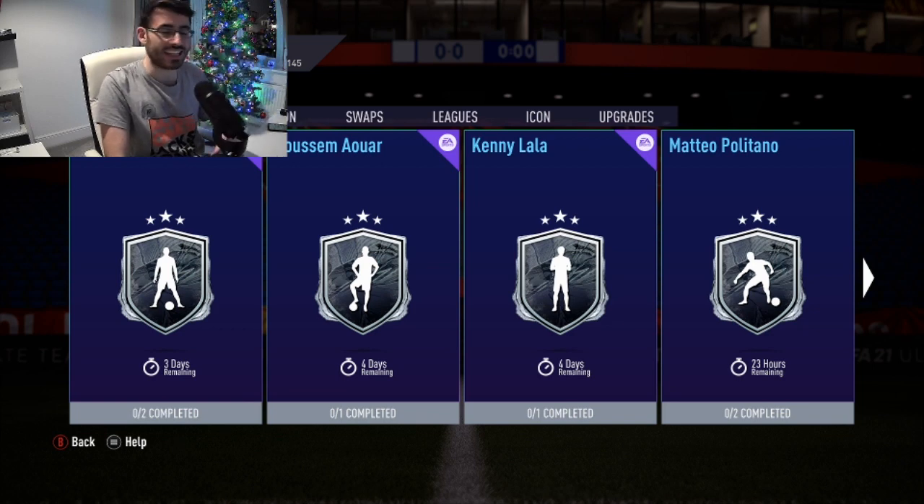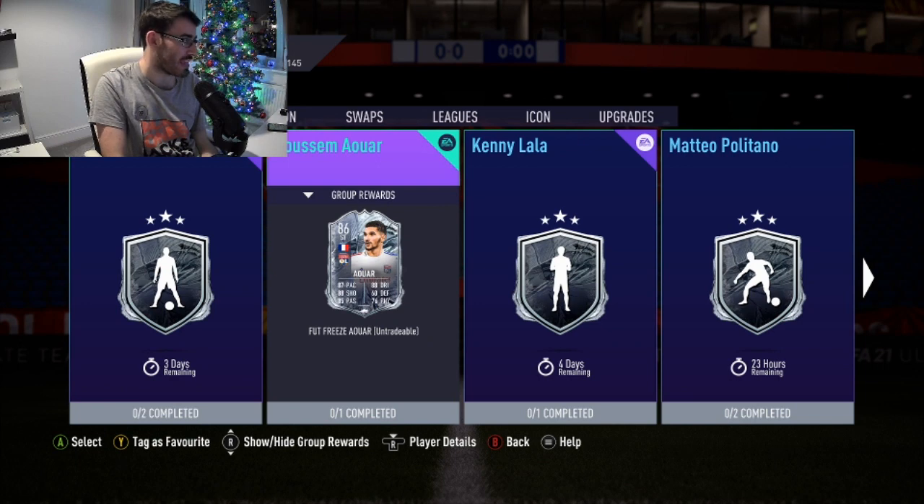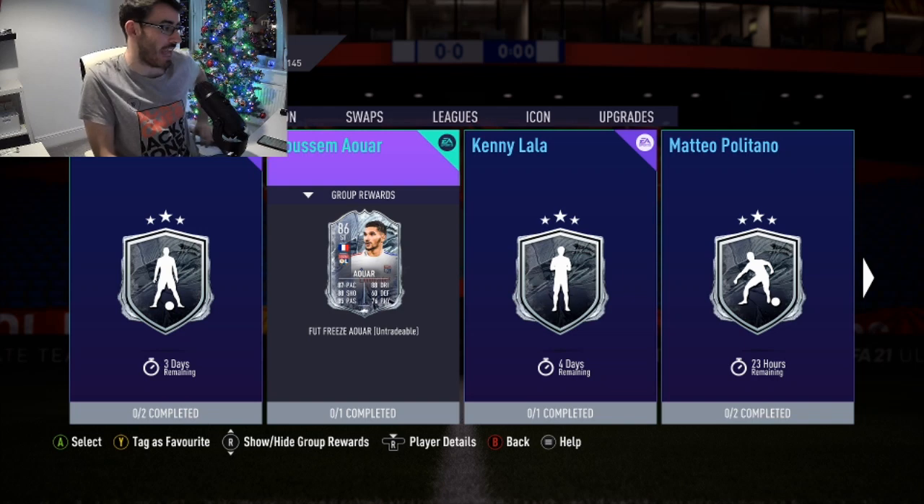It is Tuesday at 6pm, December 22nd, and EA have given us a striker Hassoum Aoua from Olympique Lyonnais. He looks absolutely insane. This is a card I can actually get very, very excited about. Also, EA have put five more freeze cards into packs, so I'm going to try and review that Gialini card who's come out as a CDM.